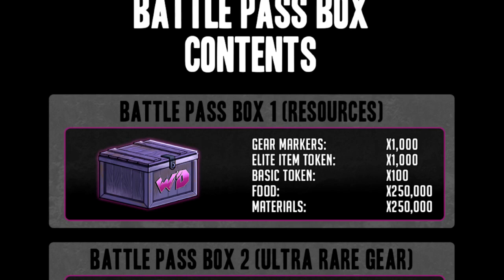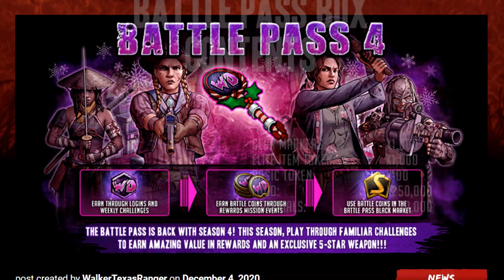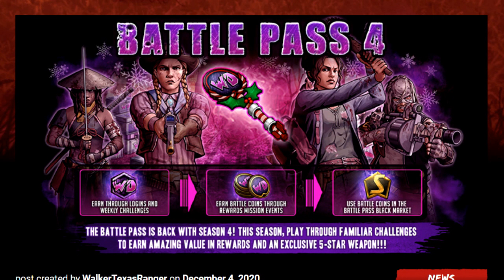That's it for Battle Pass 4. As you can see, the four characters featuring this time around are Michonne, Andrea, May, and Beta. I'll do a preview of these characters to show what they have to offer and which ones I think are worth picking up. One thing that stands out massively is that they are all attack team characters — all offensive — whereas last season we got two attacking and two defensive. We're going all-out attack in this Battle Pass.